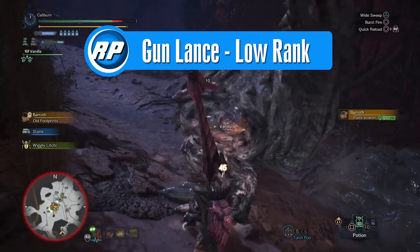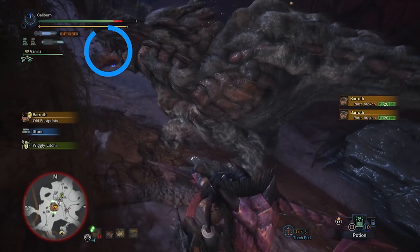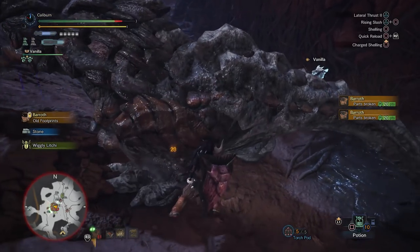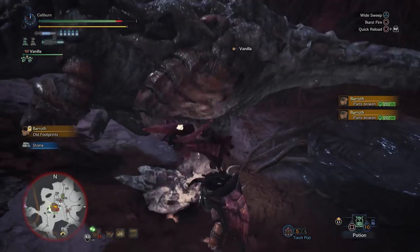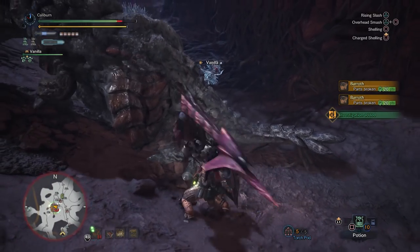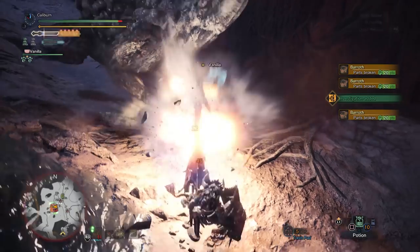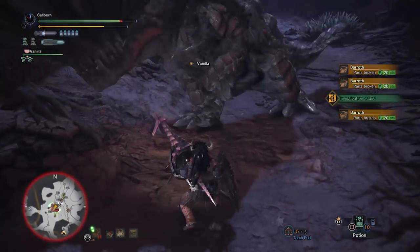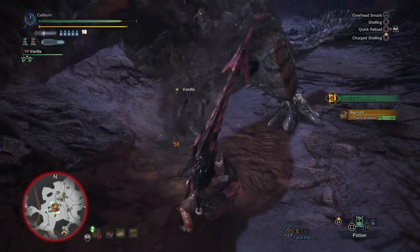Gunlance has a few playstyles. The easiest to use is the burst fire combo, and the easiest way to up your damage numbers is through skills like Artillery. Guard may seem extremely useful for gunlance, but it's actually not the best skill. It's usually better to reposition rather than block attacks, so Evade Extender is favored. The favored skills for this guide are Artillery, Capacity Boost, and Evade Extender.